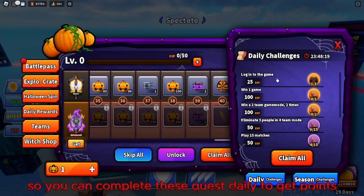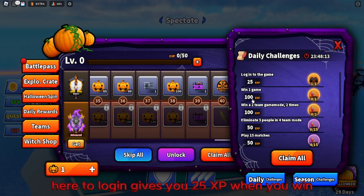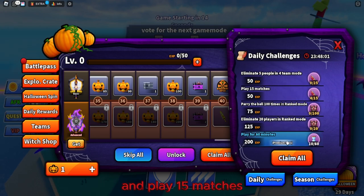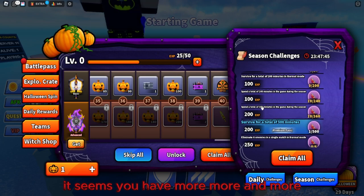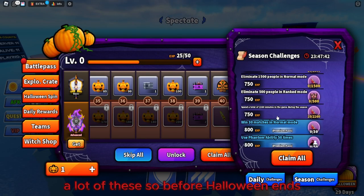With the advanced pass, you unlock the Haunted Harvester at level 40, plus one spin, 1,500 coins, 10 battle pass tiers, and team rewards. You can complete daily quests to earn points — logging in gives 25-100 XP, winning gives 100 XP, winning two team game modes, eliminating five players in modes, and playing 15 matches.